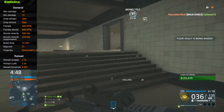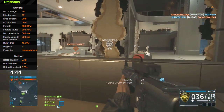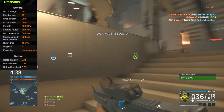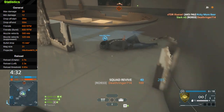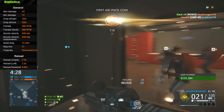Reload time is pretty decent at 2.7 seconds with an empty magazine, and if you have ammo left in your magazine it drops down to 2.3 seconds. When you factor in the reload threshold — where you can cancel your animation — if you have ammo left in your magazine it drops below two seconds, which is really good. It helps out a lot in close quarter combat.